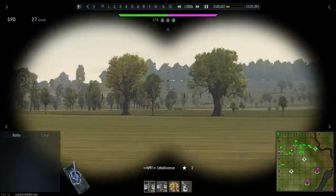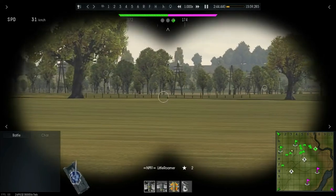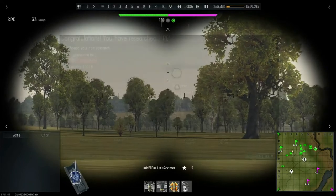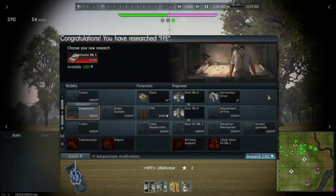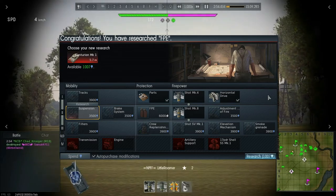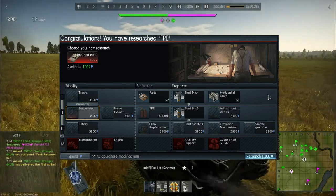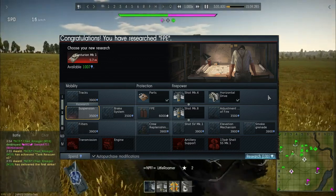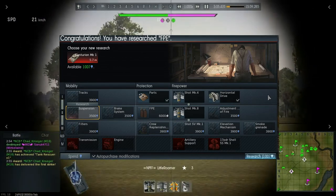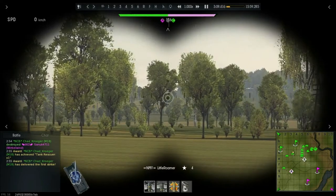You may notice that LittleRoma does not actually have all of the upgrades on his tank. The specific upgrades he has are: parts, both shots, and the horizontal drive unlocked. That's it. So no FPE, no crew replenishment, no Sabot, no smoke grenade, no smoke shell, and none of the engine upgrades. This thing is nearly stock, with only really parts setting him apart.